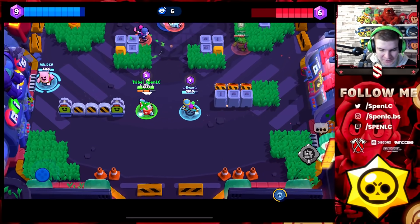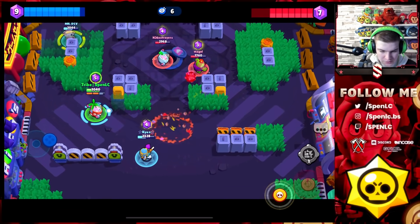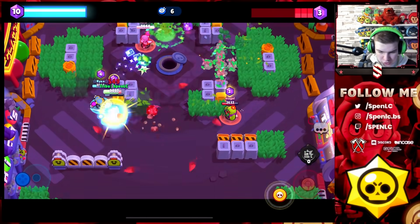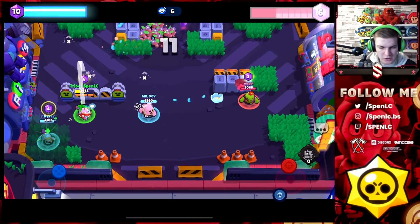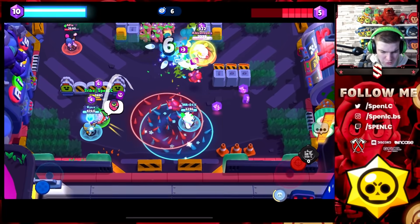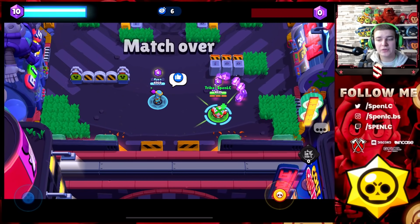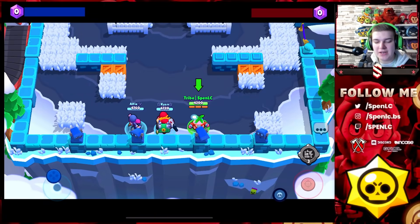Since it's the first time playing this we're kind of learning together. From playing Sprout in competitive I already know he's really good on this map. I'm going to try and block off this lane — nice kill there, really need one more gem. Using the gadget gives another super and resets the countdown. You can use it to quickly block off another exit point or wait until the timer is nearly done.